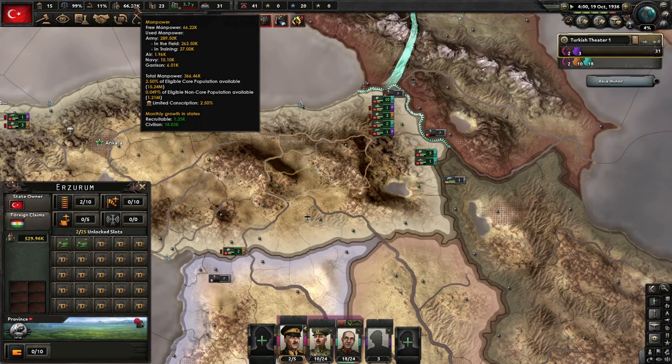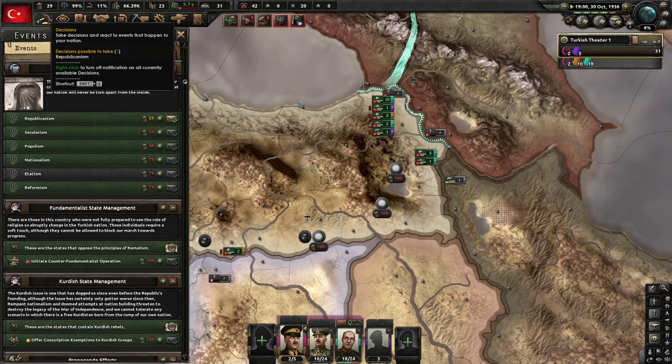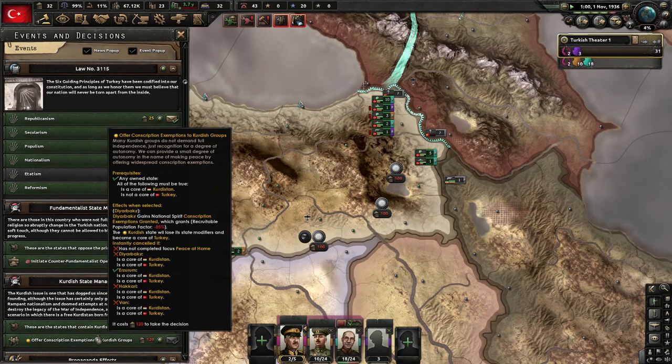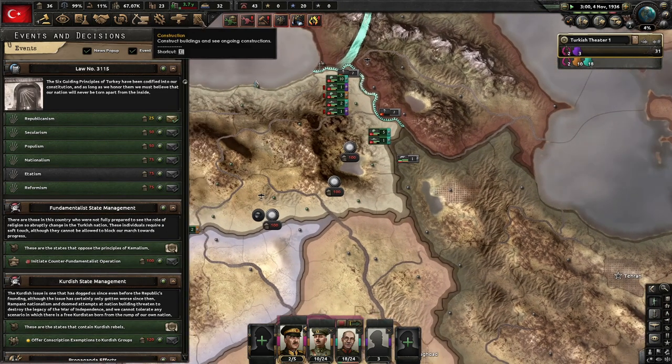Unfortunately we don't get all that extra manpower, but that means we don't have to waste manpower on resistance. Conscription exemptions granted — minus 85% recruitable population. I regret doing that immediately, but I'd rather not waste manpower trying to core stuff. Eventually political power means nothing, so I'm not too worried. Since we're here, we're also trying to get some battleships going.